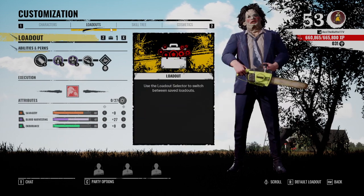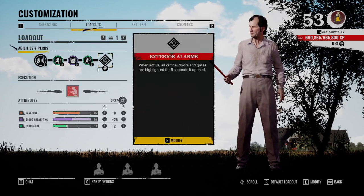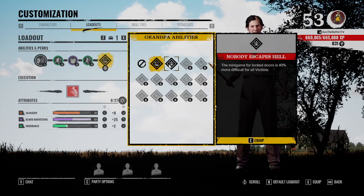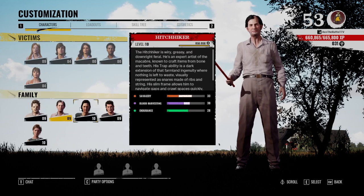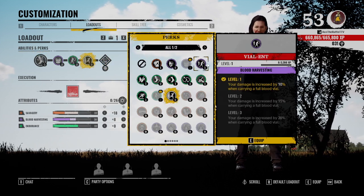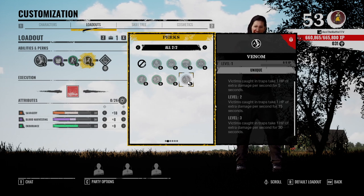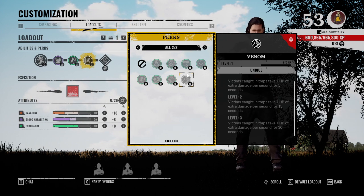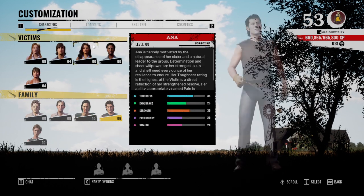Cook's uniques: Security Pins are really good if they're in your path — I would pick them up. It makes locks harder to pick, taking 50 percent longer, and you can pair it with Nobody Escapes Hell to make doors take even longer. Hitchhiker's uniques: the one where you traverse gaps is great for a chasing build — chasing is the most fun thing in this game. Victims caught in traps take one HP of extra damage per second for 30 seconds — that's 30 extra damage, which is very powerful at level three. If you're confident you'll get traps that game, use this one.